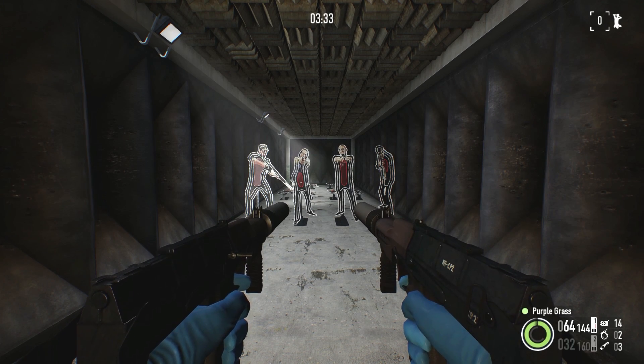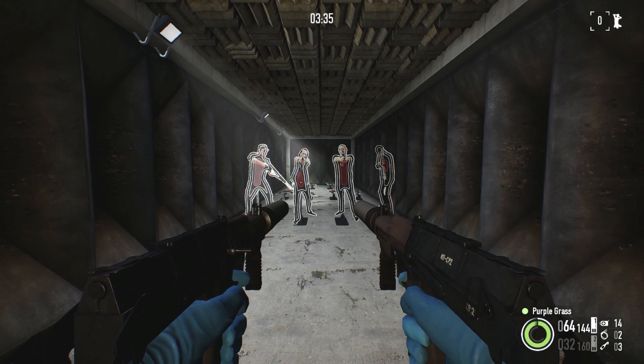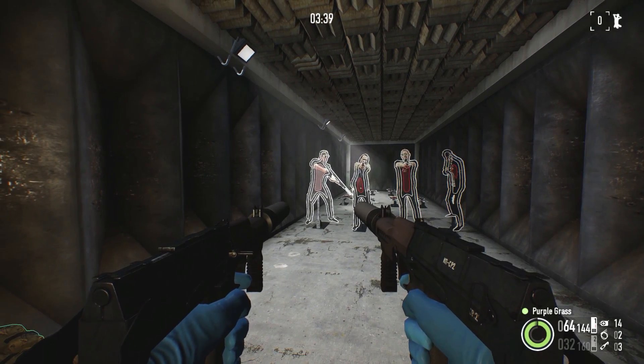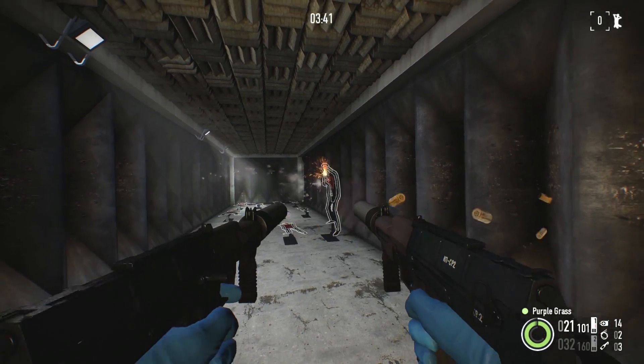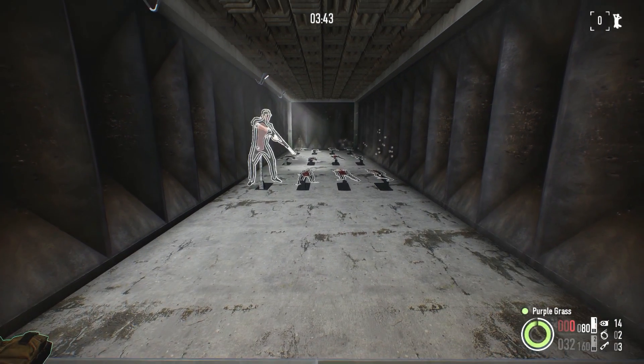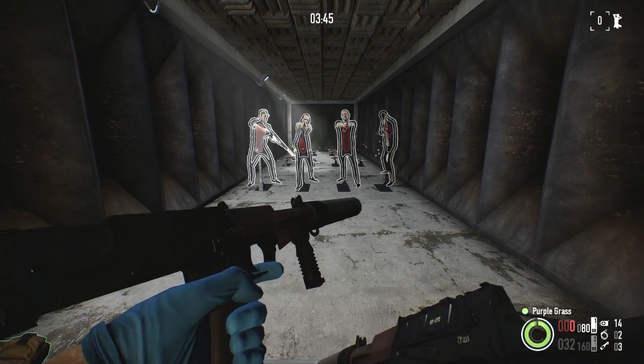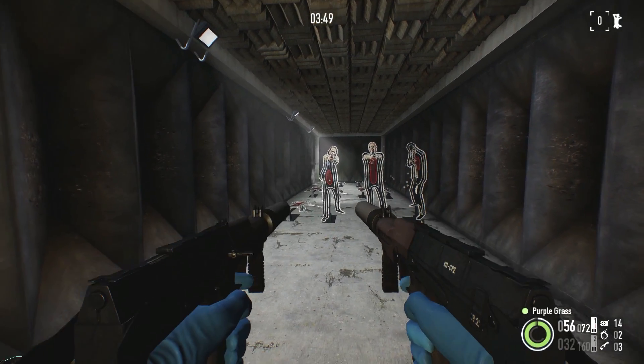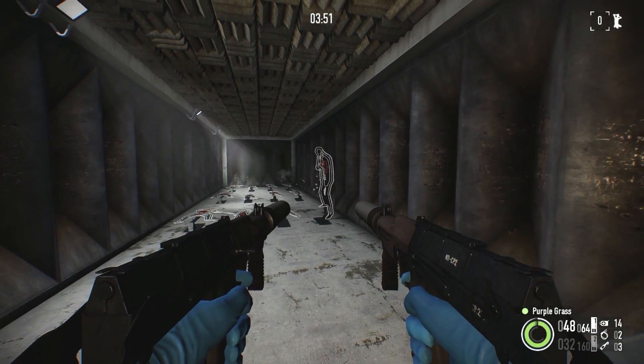Well, well, well, what do we have here? Looks like we got some new akimbos. And not only that, they're akimbo SMGs — the first of its kind. These bad puppies are called the Heather SMGs. They come in akimbo form that takes up the primary slot, and there's also a single gun variant that takes up the secondary slot.